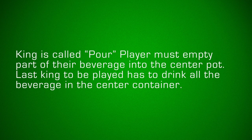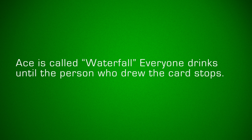King means pour. The player must empty part of their beverage into the center pot. The last king to be played means that player has to drink all of the beverage in the center container. Ace means waterfall — everyone must drink until the person who drew the card stops drinking themselves.